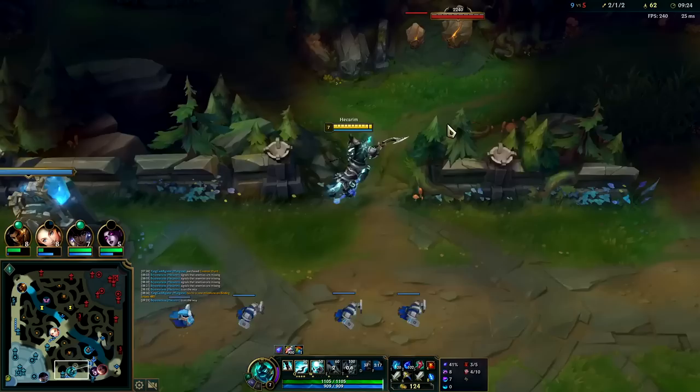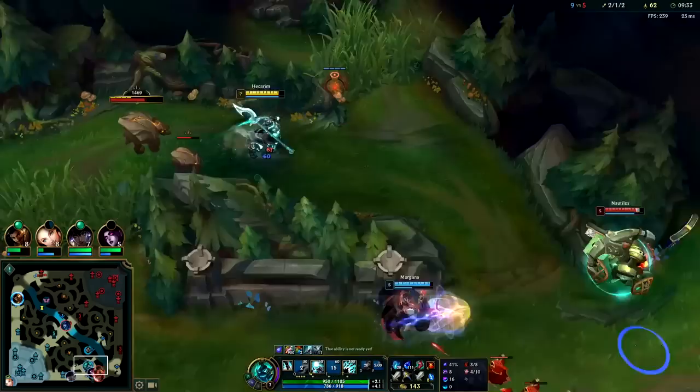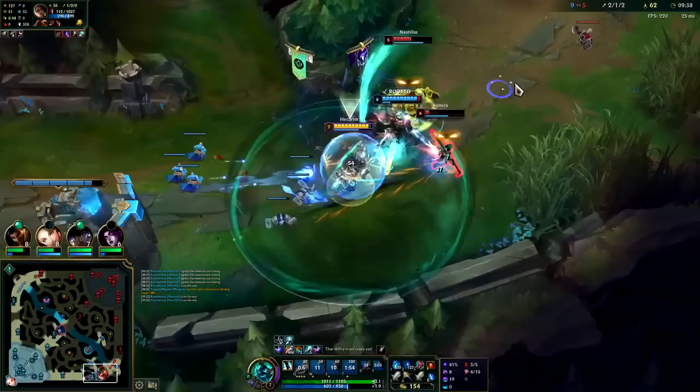My AD carry and support are constantly fragmented — neither seemingly in the same spot. Stack up Q a little bit, get the stacks rolling. Whip it with the E. That should be a double R. Go for Samira — feared her into the turret.